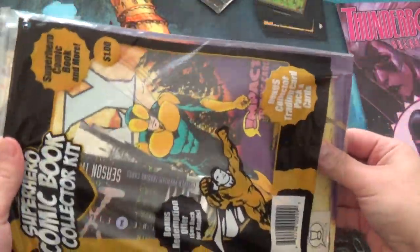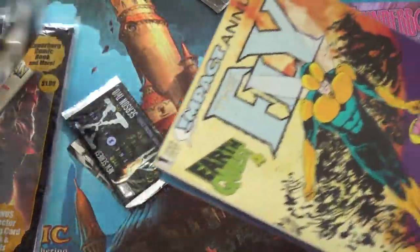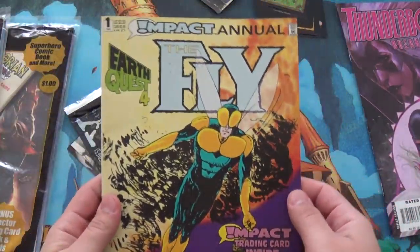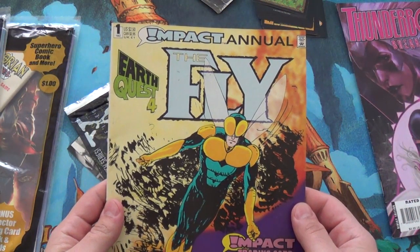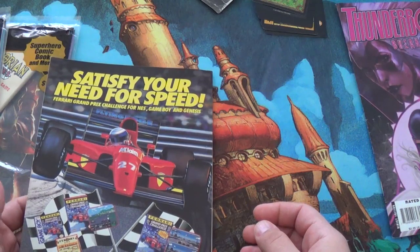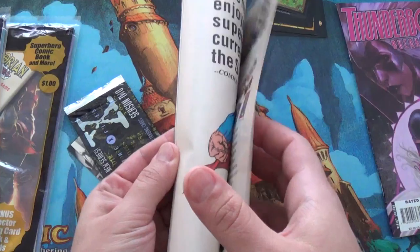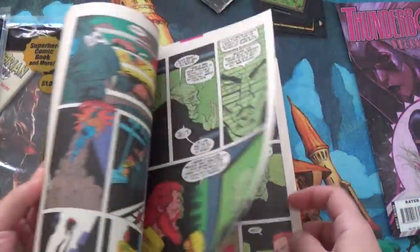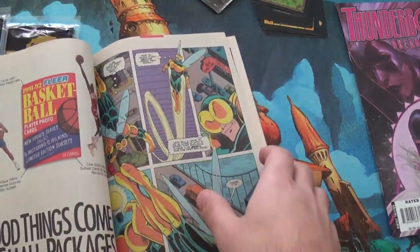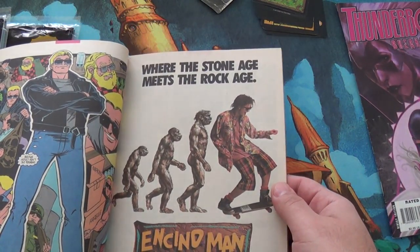Next thing. I think this one only has one comic in it. Stupid plastic. Yep, it is one comic, and then this thing again — The Fly, Earth Quest 4. Hey look, it's Chewbacca when he gets shaved. This is a much older comic. Oh look, advertisement for the Game Boy. I'm more or less interested in the advertisements, because that kind of dates the comic for me. I know nothing of what's going on in this comic. I don't know who The Fly is. I assume he's a superhero based off of — that's an advertisement for Encino Man.